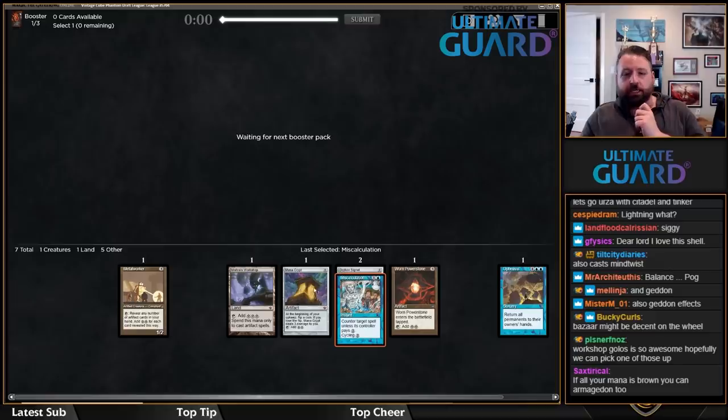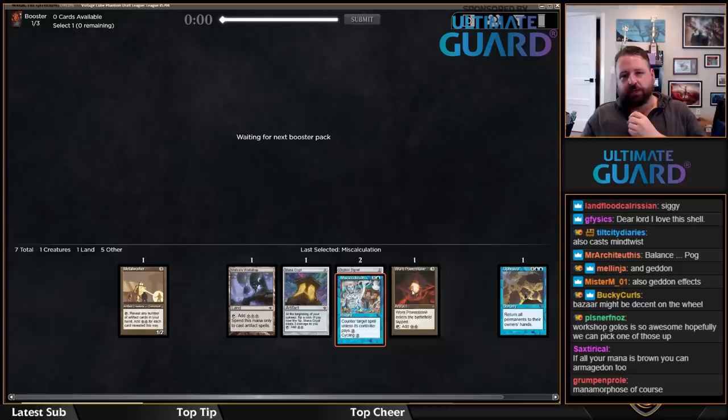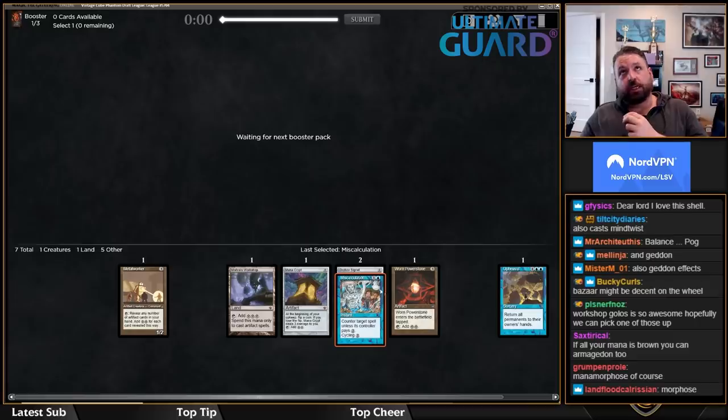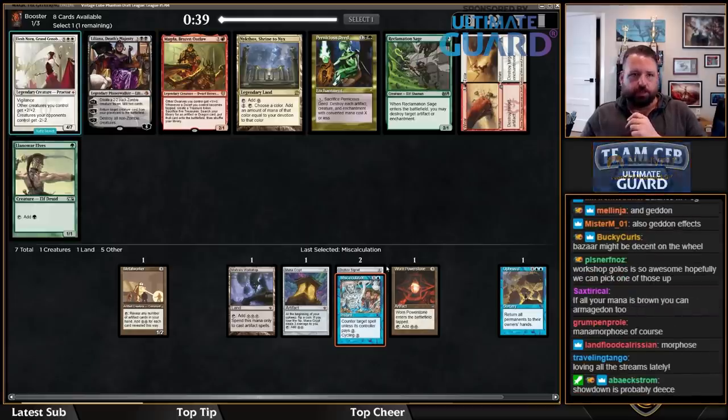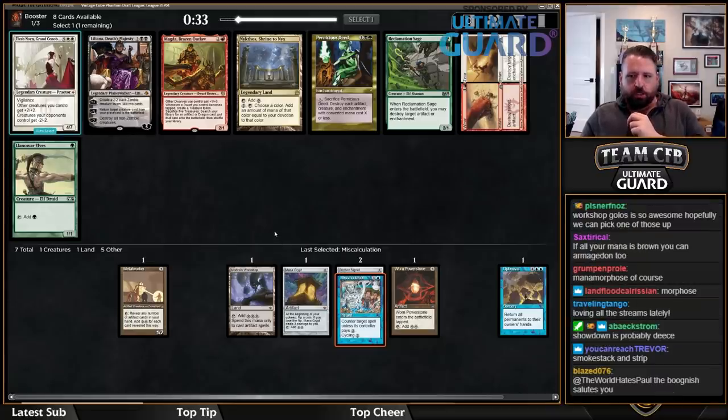I actually like Armageddon in these style of decks too, but not enough to second-pick it over Worn Power Stone. I haven't found Bazaar to be good in these decks — you would need a Crucible of Worlds to really make Bazaar good. But here I might just take Elesh Norn. I would love Scion of the Skalds — that's a great point, one of the best points ever made.